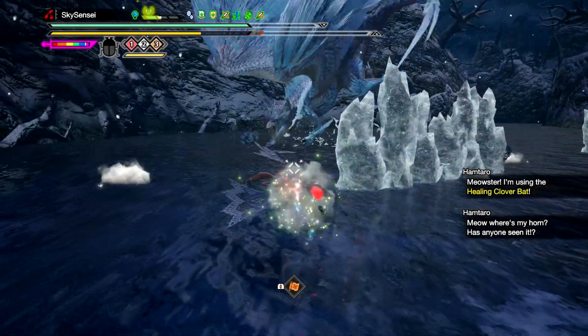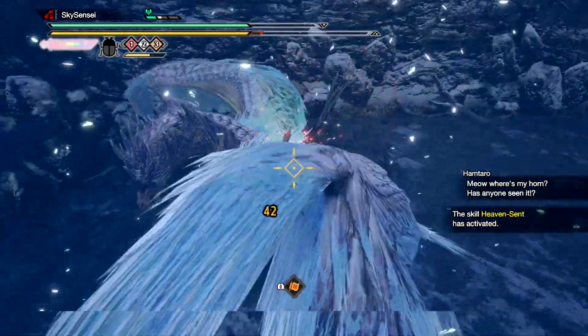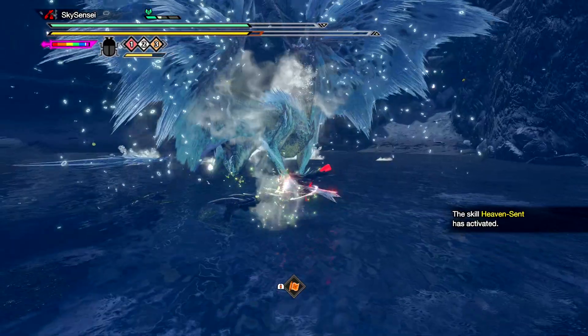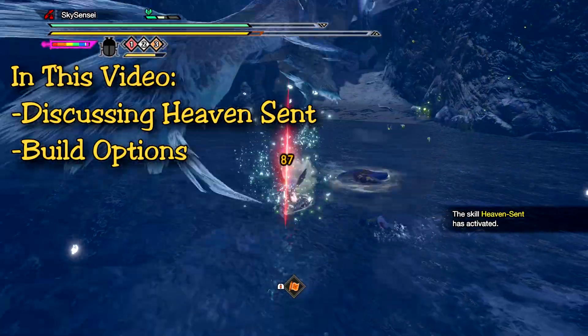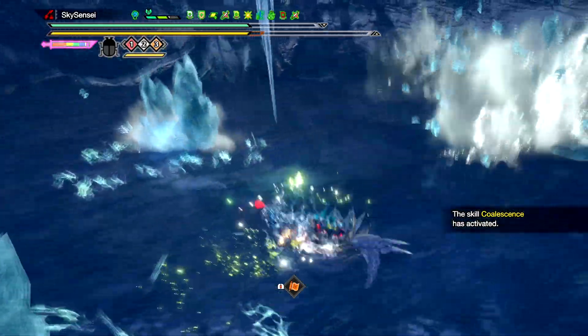Welcome back Hunters, Skysensei here with another Monster Hunter video. Today we're looking at the new skill Heaven Sent — a new specific skill from the Amatsu Armor, and holy moly it is amazing. In this video I will discuss the skill and then recommend build options that you guys can make right now at the start of Title Update 5.